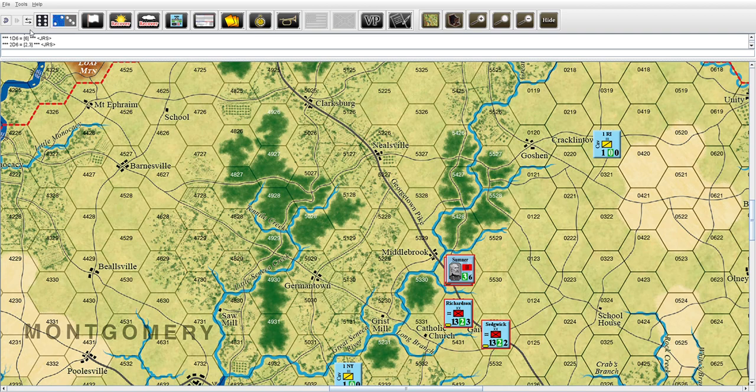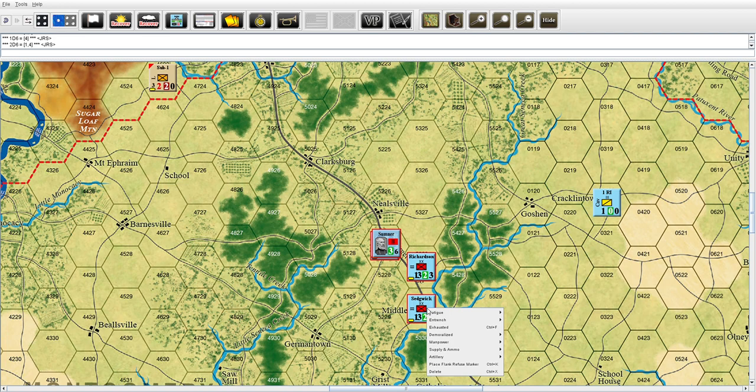Going back to Second Corps - they activate again, going to two fatigue. One die plus one, it's a five, take away two, they get to go three. Die roll - Rebs win it, pass to the Union. Sumner's crew will go to orange. Movement: one die plus one, it's a four, take away two, so they only get to go two.